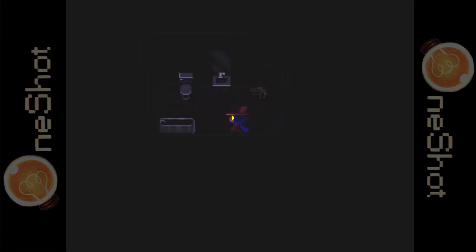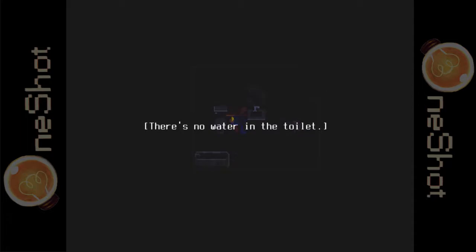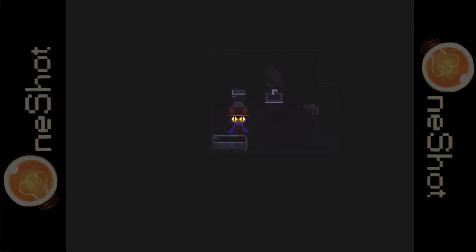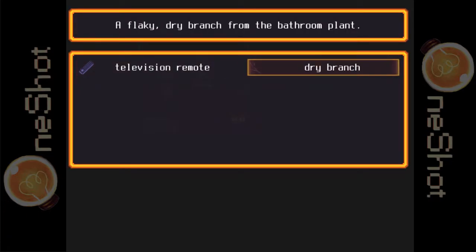We're going this way. Oh, the bathroom. Hey look, it's Nico — a pair of luminous yellow eyes stares back at Nico. There is no water in the toilet. The tub won't run. A withered plant sits here, stiff and dry — a branch snaps off. We got a dry branch and a television remote.